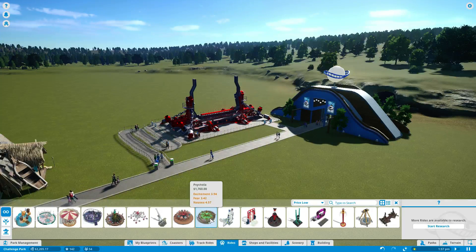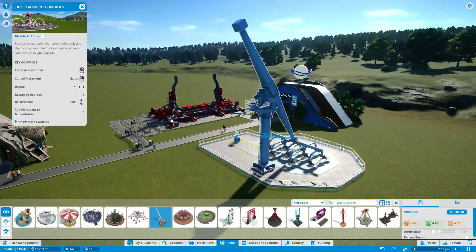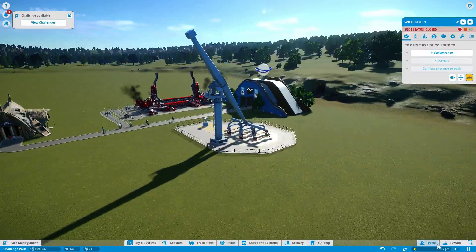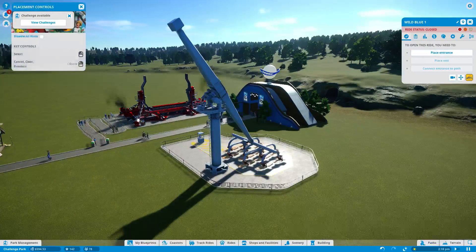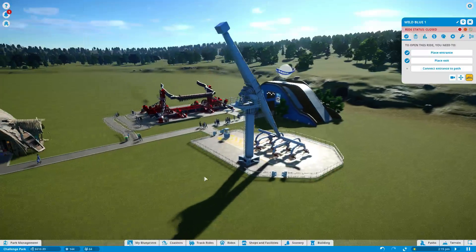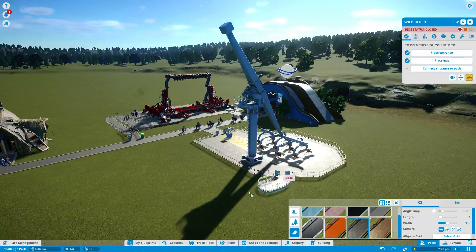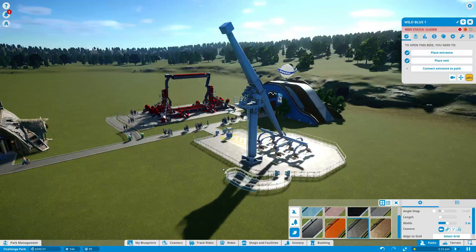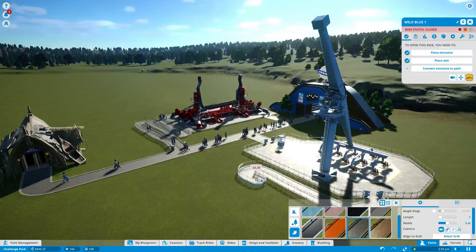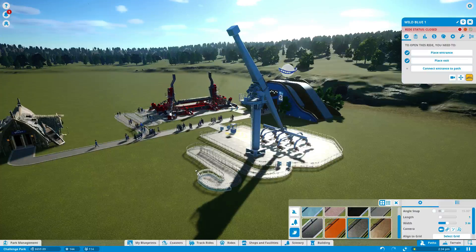Let's go for Wild Blue. This is sort of like the kind of park entrance kind of ride — it's the kind of thing I would expect to see in a park entrance, in my opinion anyway. Place the exit — we'll just place it there so they can get out nice and quick. And create a queue. I would say this is going to be long enough but again I'm just going to come back up one more time, just so it's definitely long enough. This might be a little bit of overkill.